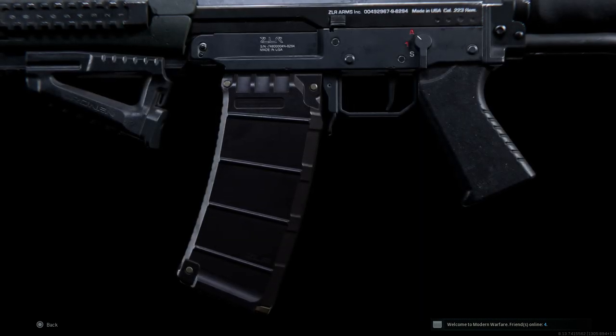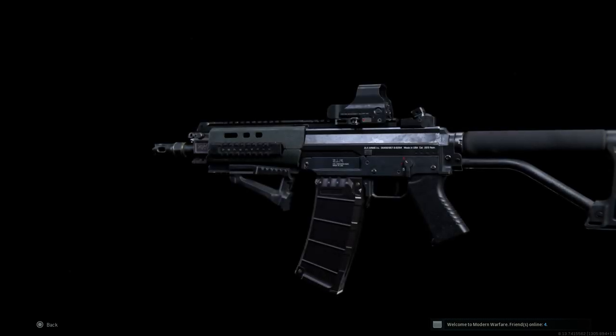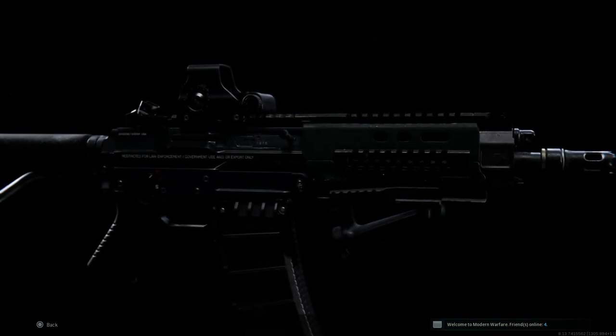Hey guys, it's Buckner Gaming here bringing back another video for our weapon converters. Today we're going to be covering the SIG SG-553 — taking the base Grau 556, or the SIG SG-552, and turning it into the SIG SG-553. I'm going to show you how to build this, test out the recoil pattern, see how it handles, and then get in game and see how it performs against bots.